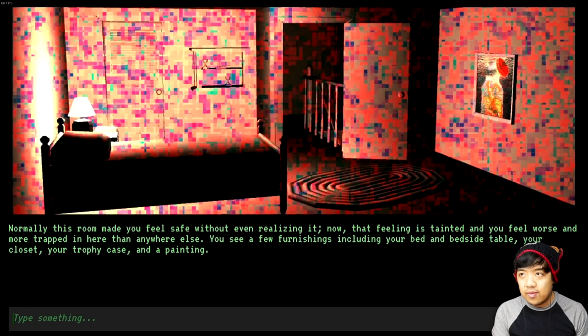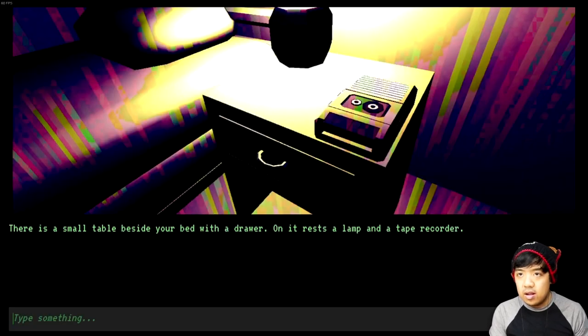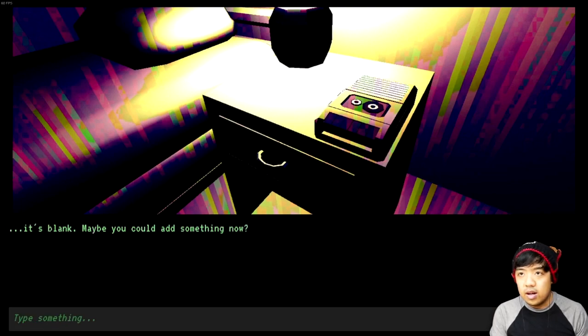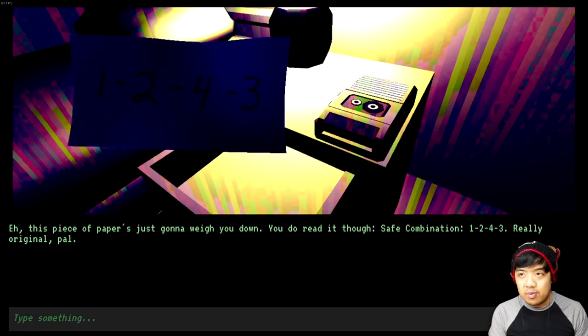We haven't gone to the bedroom yet, so I'm going to give that a shot. Normally this room made you feel safe, but now you feel more trapped in here than anywhere else. You see a few furnishings including your bed and bedside table, your closet, your trophy case, and a painting. Check table — there is a small table beside your bed with a drawer. On it rests a lamp and a tape recorder. It's blank — maybe you could add something. Open drawer — inside, a little slip of paper. Read it: safe combination, 1-2-4-3. Really original, pal.